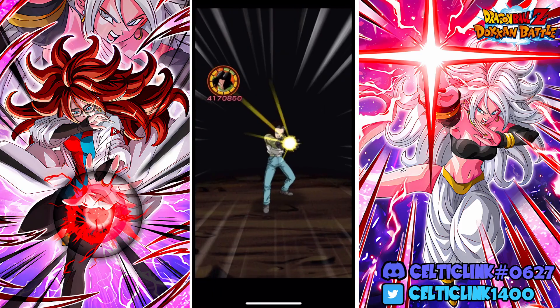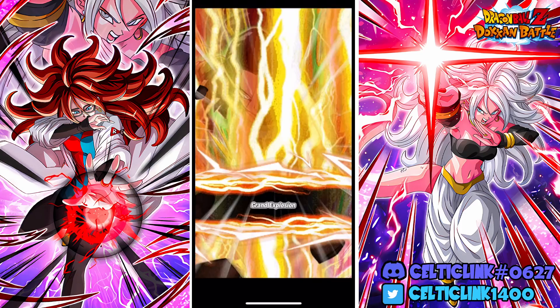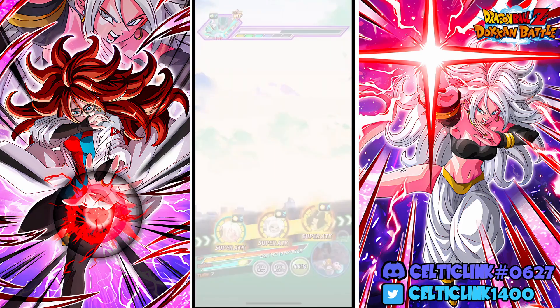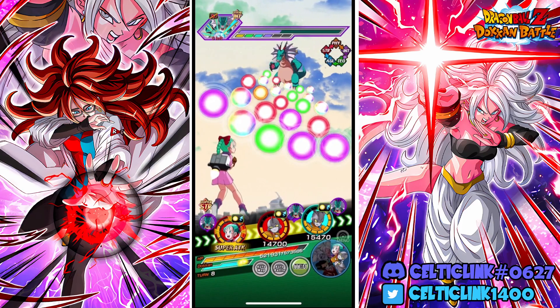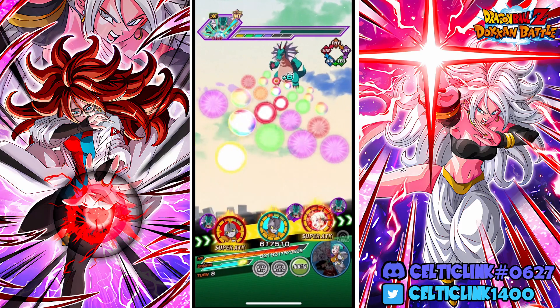She's definitely meant to be floating utility as a Dokkan Fest unit, which is fine — everybody has their role. Bulma has her utility in slot one providing support. Of course, Gamma 1 is sealed here.